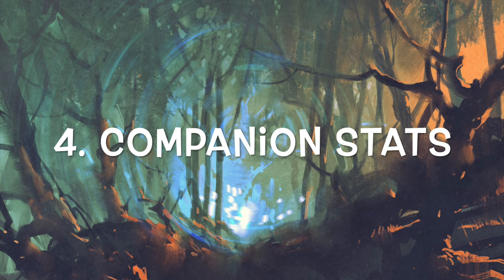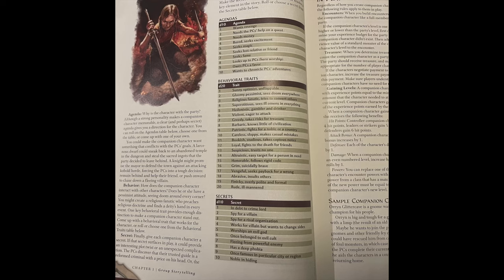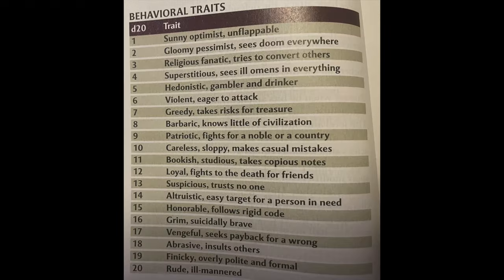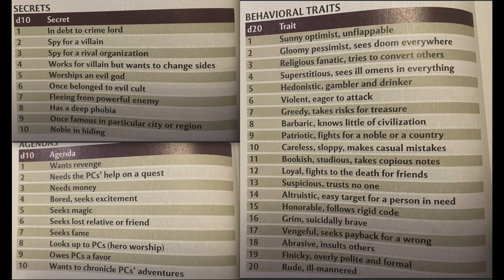Now let's talk about companion stats. Fourth edition has this concept of companions, which was essentially translated into sidekicks in 5E. Both companions and sidekicks are decent systems, so I'm not here to tell you to use one over the other — it would be really nice if D&D Beyond had better support for sidekicks, but that's a complaint for another day. I want to talk about three specific tables in the DMG 2. In the section for companion character traits, the book gives a table for companion agendas, behavioral traits, and secrets. I'll leave these on the screen for a minute so you can take it in.